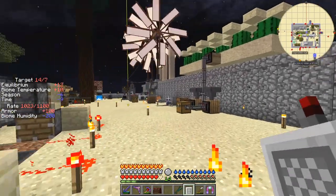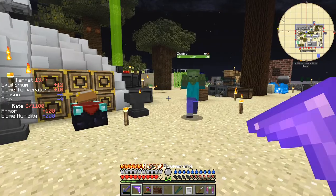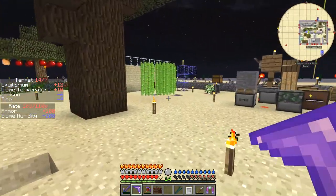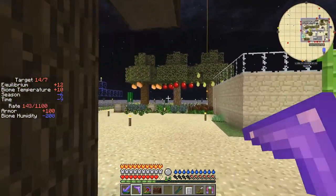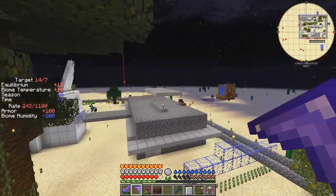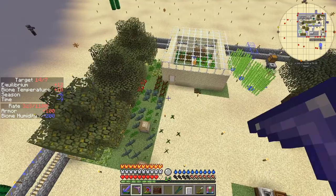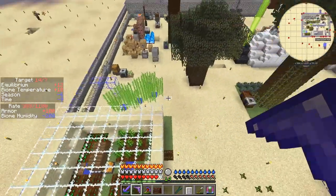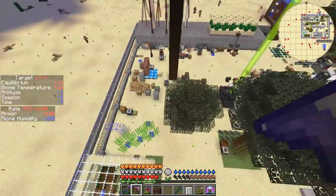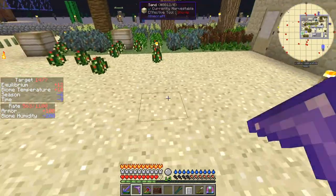I've got mob spawning inside the base and I don't know yet why. I think maybe they just like to spawn. It's not a blood moon, is it? I've looked and looked and I haven't found any yellow or even red bits — everything seems to be well lit up.